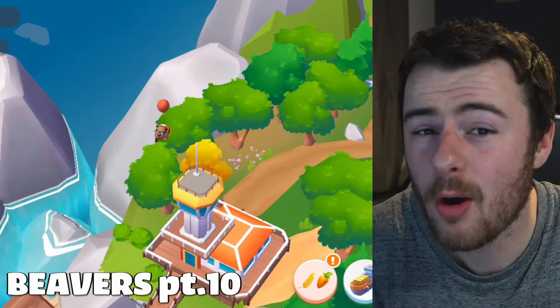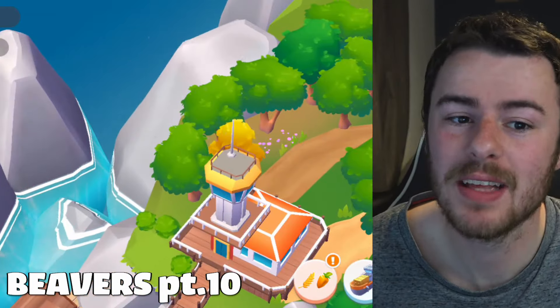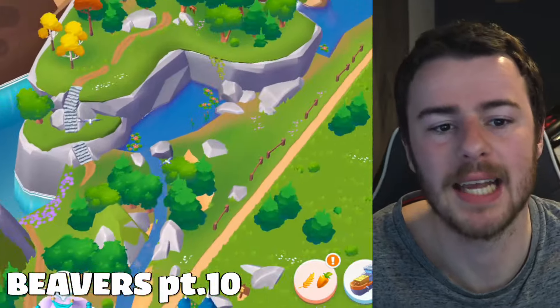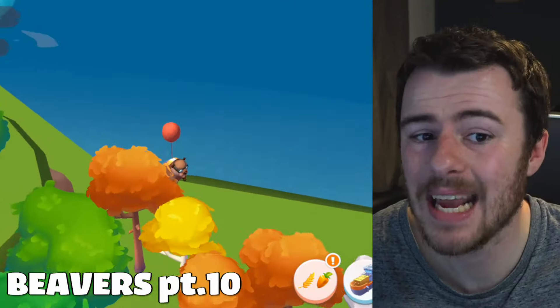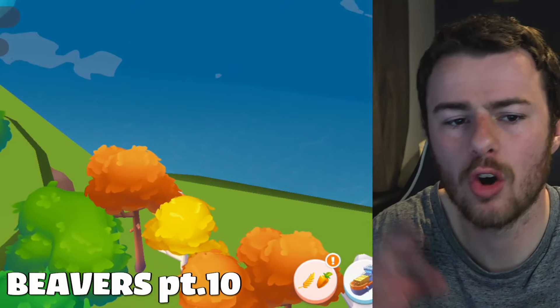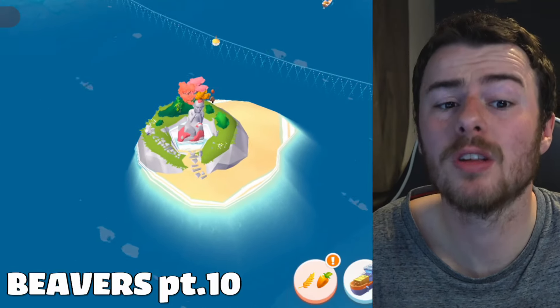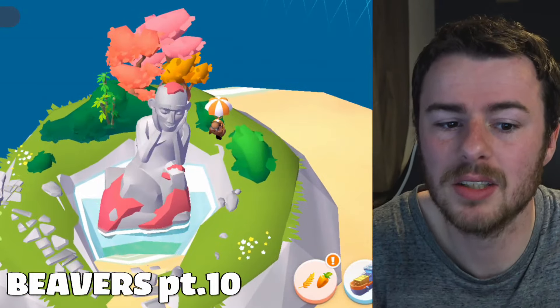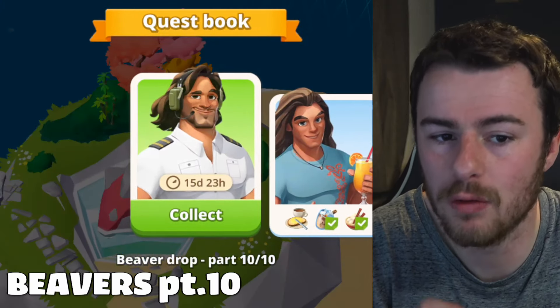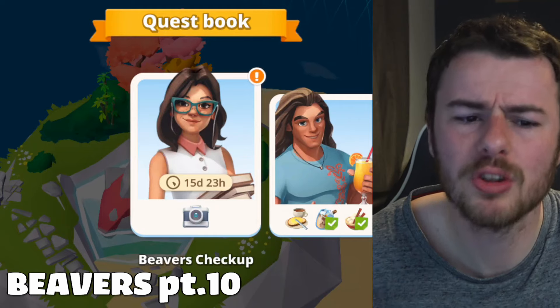Part ten: the first beaver is on Haven Island just above where the planes are. The second is also on Haven, to the top right behind an orange tree. The third is on a smaller island just to the top left of Jade Island — a location we haven't visited before. That completes part ten.